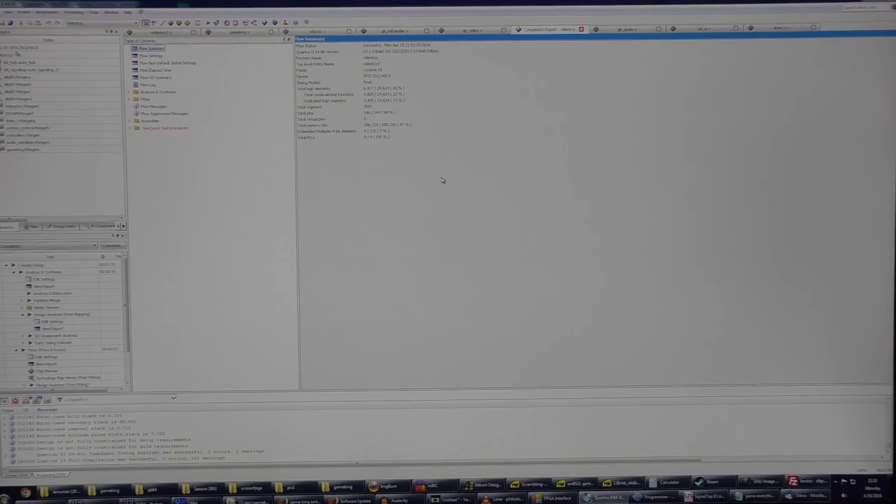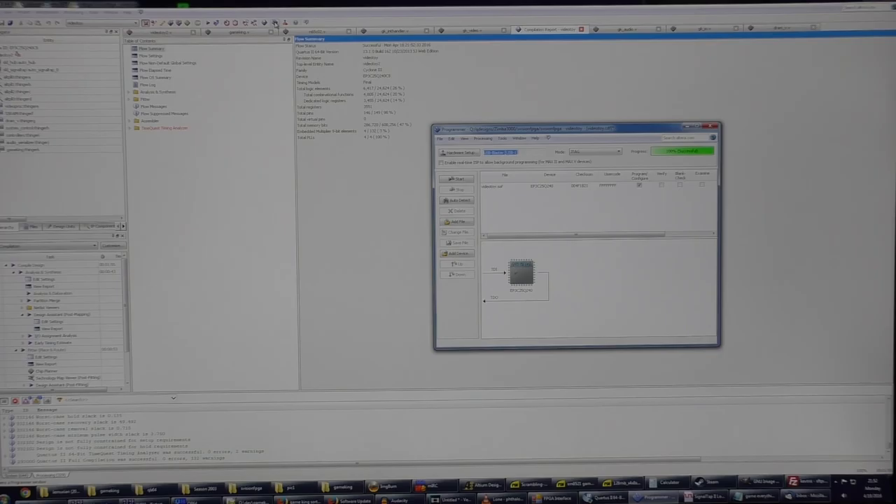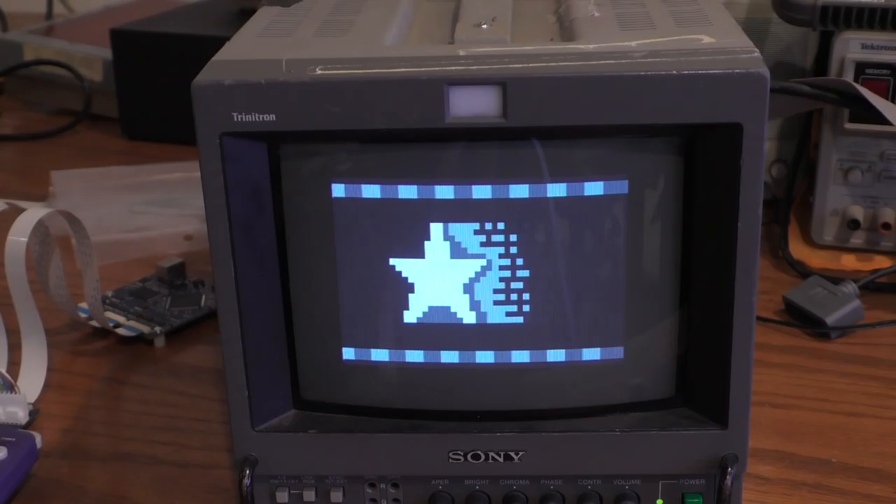Compile finished after a minute and 55 seconds. I hit program and program the chip. And it's programmed, so let's see if it worked. Set the video mode and run the game. And there — that line is cut off the bottom.